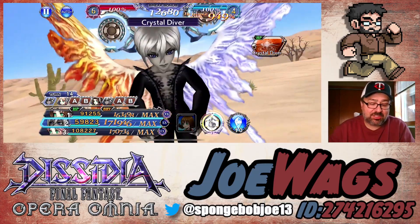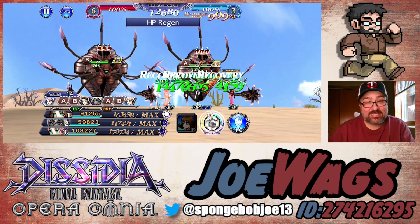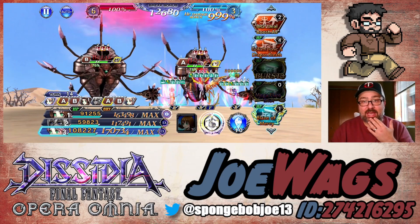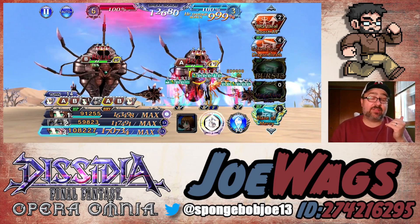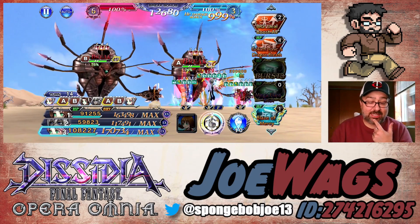Now dropping Crystal Diver — 30 mil AoE! That's strong. And this is full damage, not split. So what that means is in say a three-target fight it still would have done 30 mil per target — that would have been like 90 million damage. That's pretty dang good.